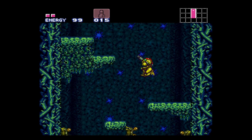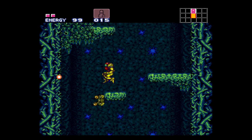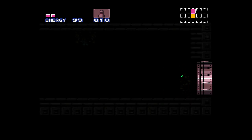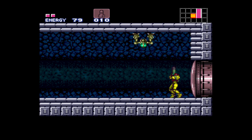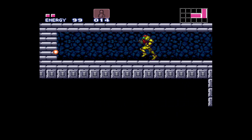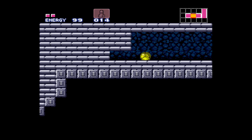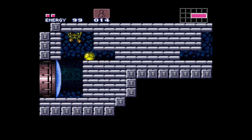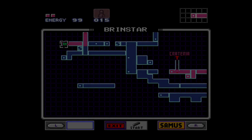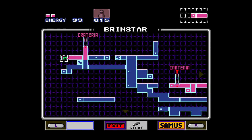Welcome to the upper area of the new Brinstar. We've got some missile doors. Let's go take these enemies out. That's kind of hard to tell which walls you can go through, but go through there — and we get another map! Very nice.